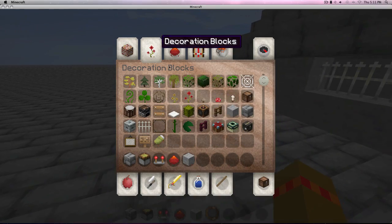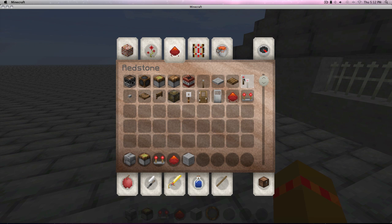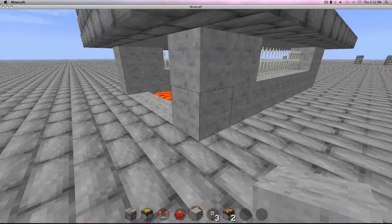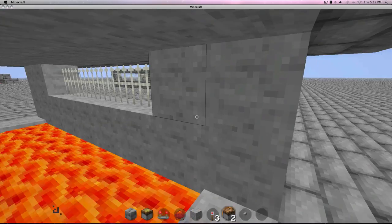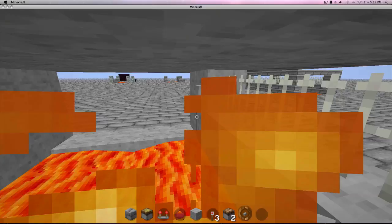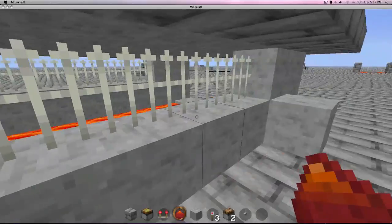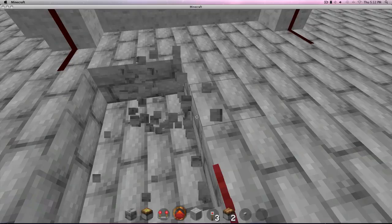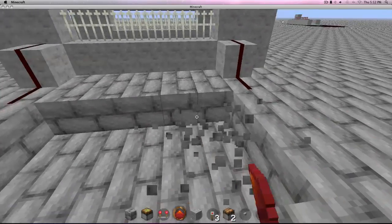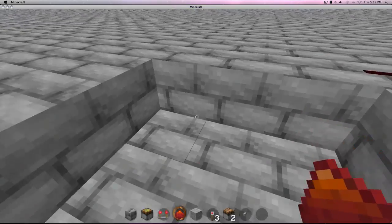Next part you're gonna require three redstone torches and two regular pistons. And two buttons. This is just the finishing touches. I'm gonna place my buttons right here on the side where you dig out an extra block. So there's some redstone right here — redstone, redstone — and about right here. You just wanna dig out an area and dig down one block.